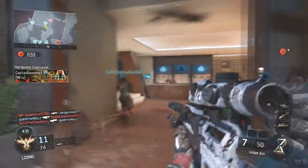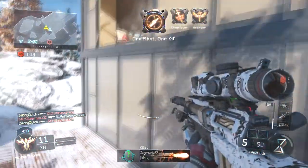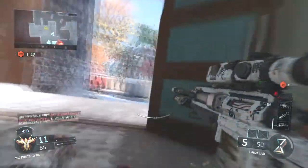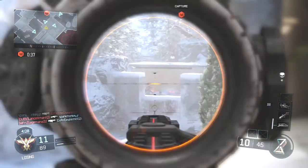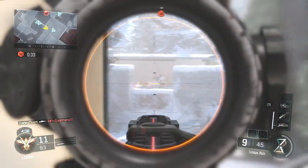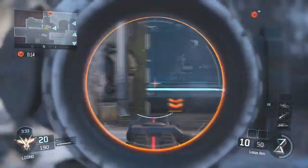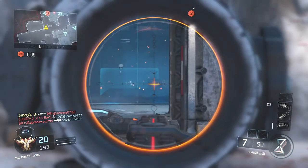Number one, go to Hardpoint. Hardpoint is so easy to get Bloodthirsties with snipers, especially the bolt-action ones like the Locust and the SVG, but you can do this with the Drakon and the P-06 pretty easily too. All you have to do is sit back and look over the Hardpoint while the enemy has captured it, and just pick people off. Most people that are on the Hardpoint will not be looking around at longer ranges — they'll be looking at people near the Hardpoint trying to take it, so you're kind of invisible to them. Nobody's gonna really pay attention to you, and that's the perfect opportunity to strike.